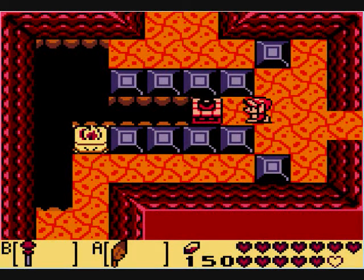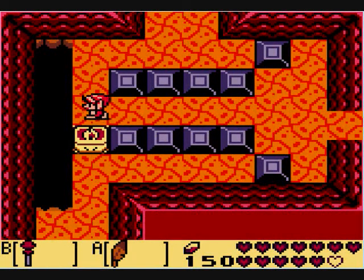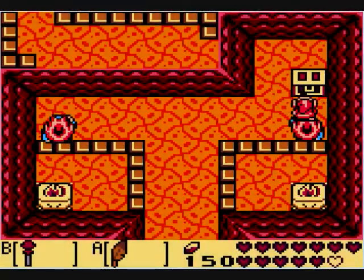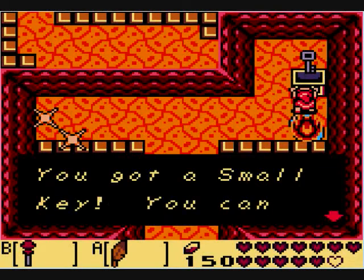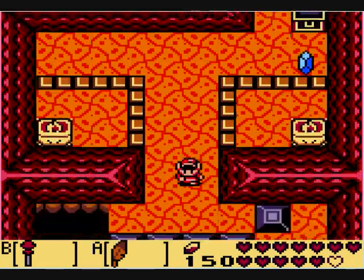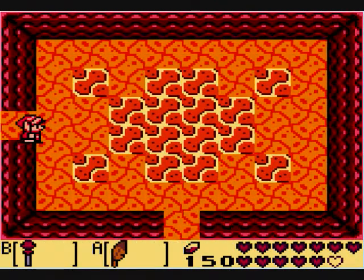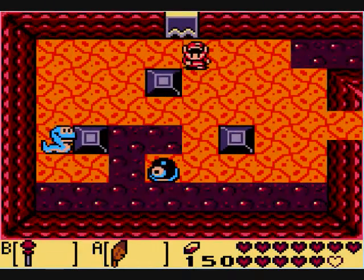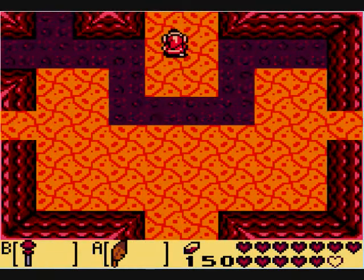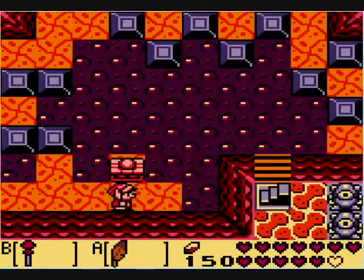And it can burn a lot of stuff. Next video I will show you a bunch of stuff it can burn! In order to get to the Nightmare Cave we need to get a key. With this, we are going to go to one area where we can use the Magic Rod because it casts fire and we can burn ice. There's ice blocks in this dungeon and it's kind of annoying.